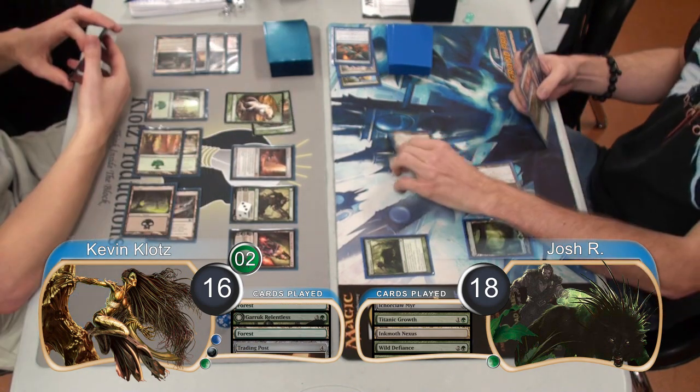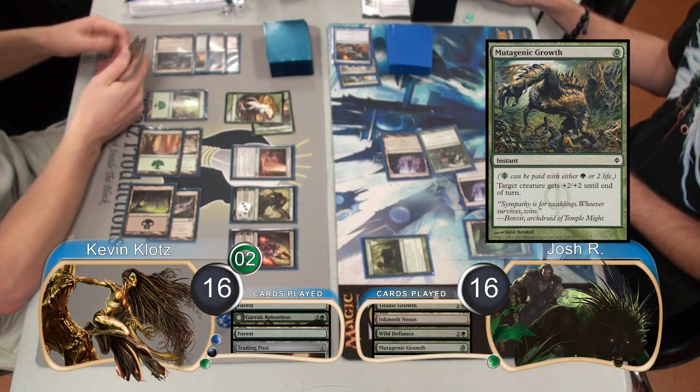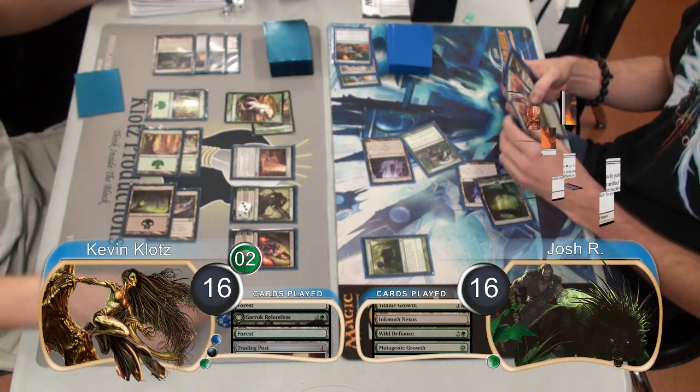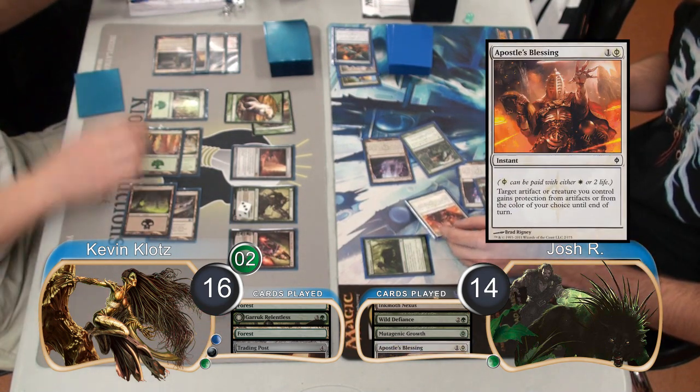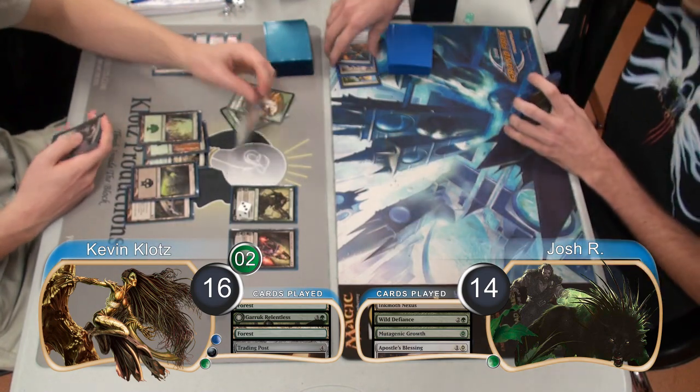Josh animated his Nexus and attacked with it again, however before damage he went down to 16 to use a Mutagenic Growth on it. It became a 6/6 because of the Wild Defiance and then he went down to 14 to play an Apostle's Blessing, pumping it again. This was enough to take me up to 11 Poison Counters, giving Josh the win and taking us to Game 2.